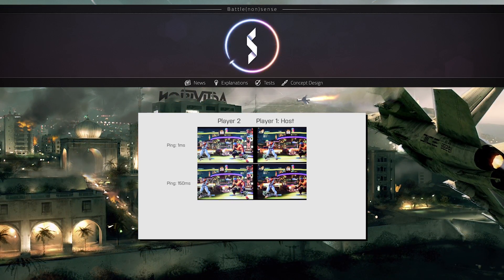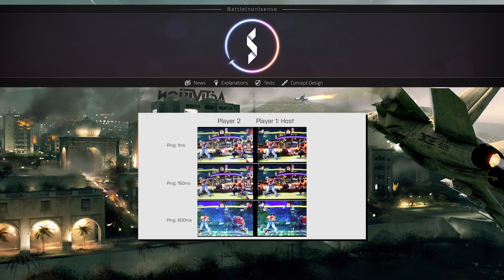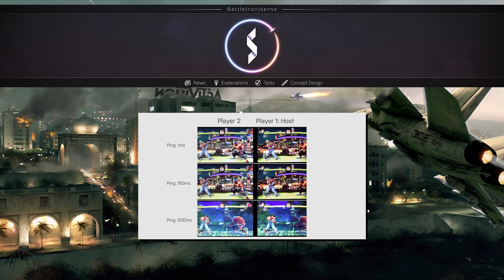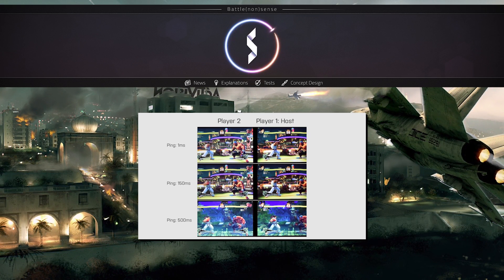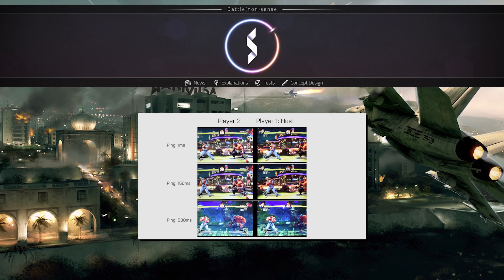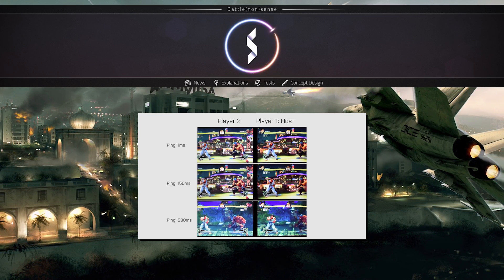Now before we take a look at the test results from The Division, we need to talk about a few basics that are required to understand these results. If you've watched any of my previous netcode analysis videos and feel that you know what latency, tick and update rates are, then you can use the annotation link in the top right to skip that part of the video.